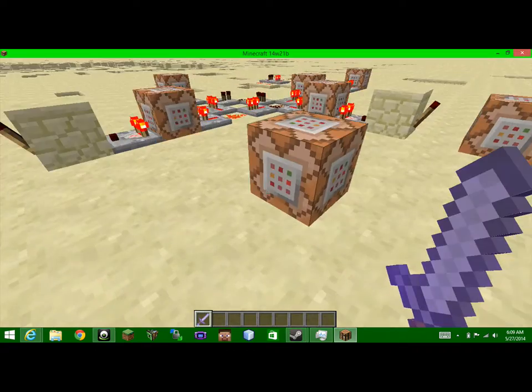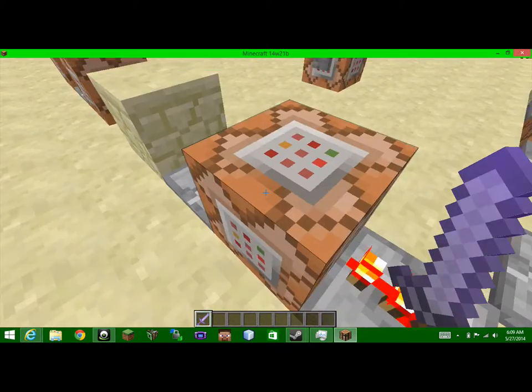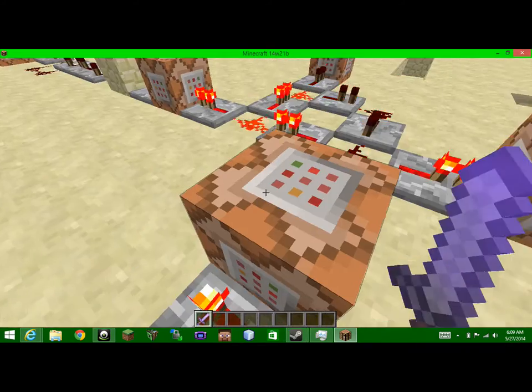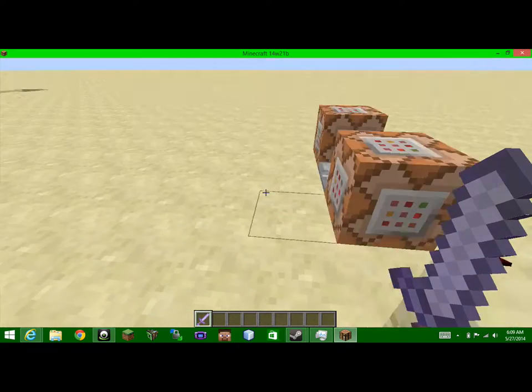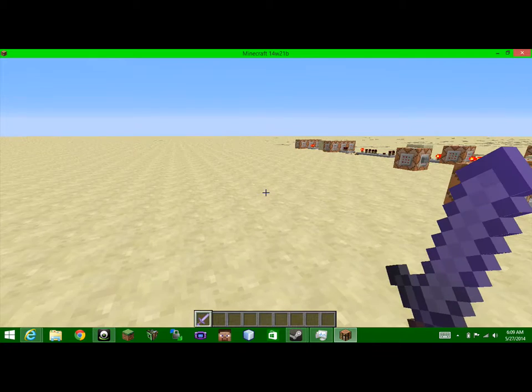Yeah, there's this character named Crona in Soul Eater who has this black blood, and there's this guy that pops out of his back, and he can just reach into the guy and take a sword out of him and turn him into a sword. So that's what I've done here today.